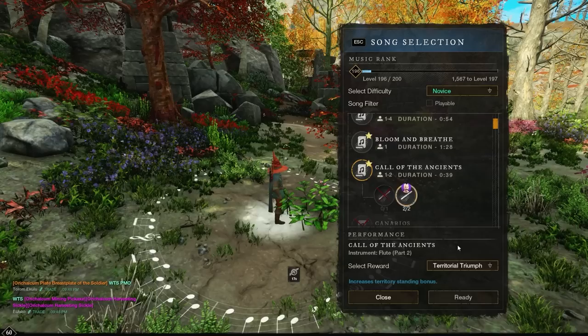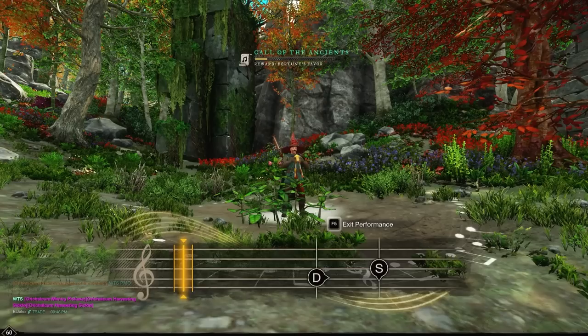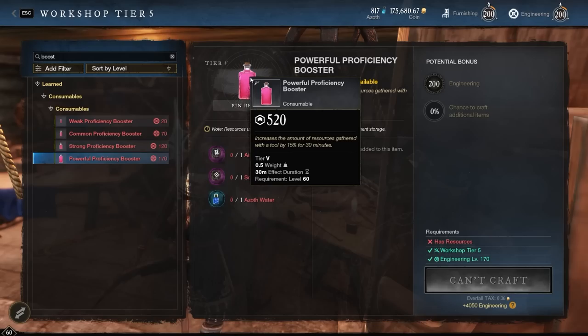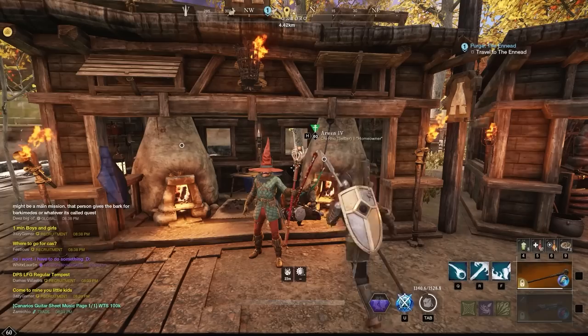If you're going to farm raw resources, don't forget to play the song that gives extra yield — it's called Fortune's Favor — and also use the Proficiency Booster, which you can craft at the workshop or buy in the marketplace, for a big boost of extra resources.